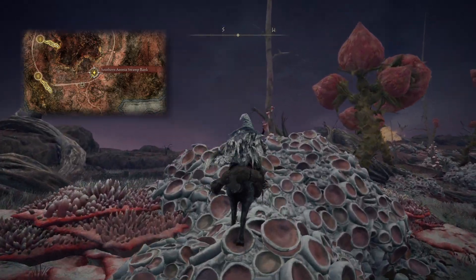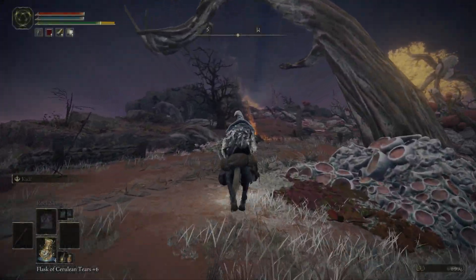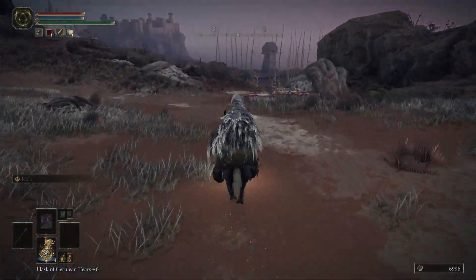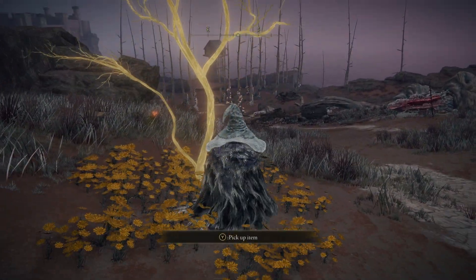Our first can be found from the Southern Aonia Swamp Bank Site of Grace. Head southwest to the road, following it just beyond the merchant, and turning southeast where you found the map fragment. Down the road a bit, you'll see a seed at the base of a golden tree, off to the left-hand side.